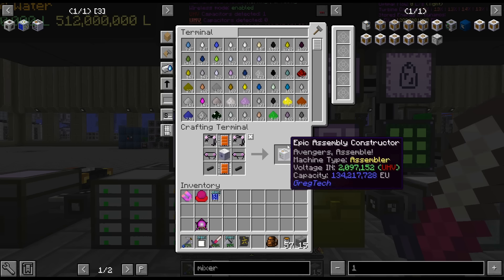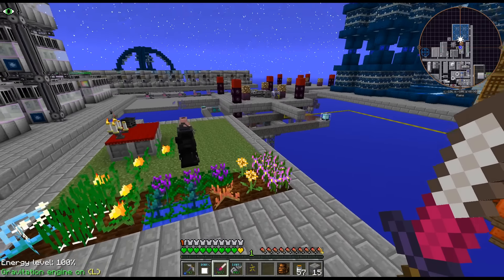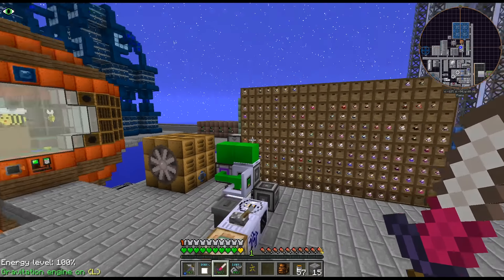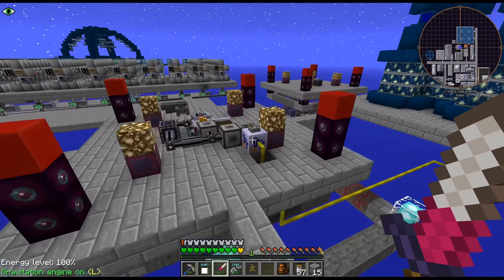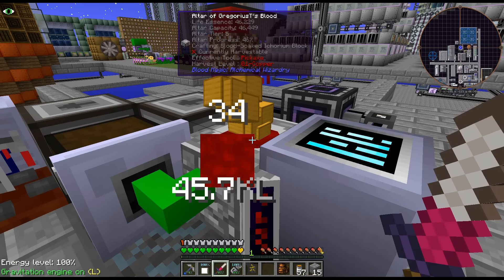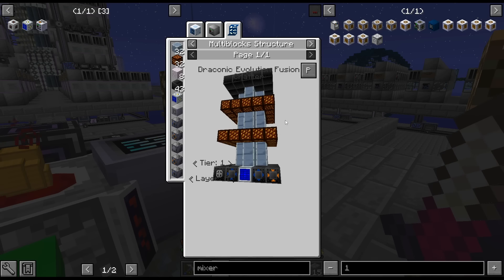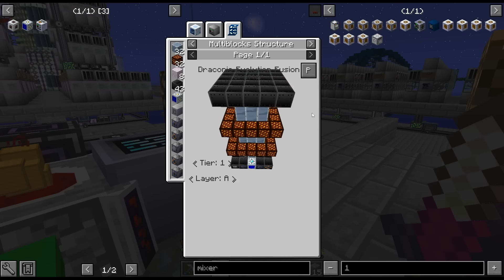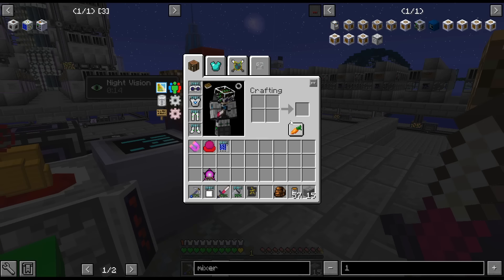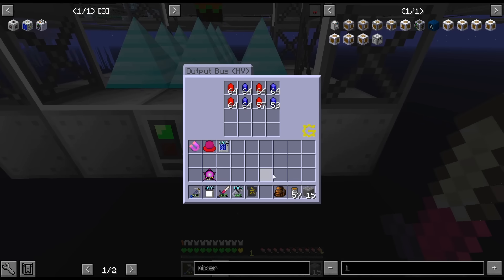I think everything else is good. I will probably throw the multi-block over here. Maybe I'll even dump it right here. My drawer of bees should probably go. So that is at 46%. Let me get the rest of this multi-block done. Fusion casings, fusion machine - none of this stuff is complicated. The only complicated thing is that fusion crafter, and we are good.